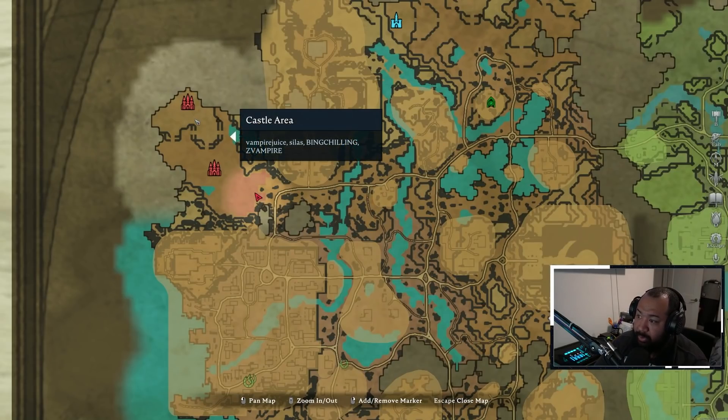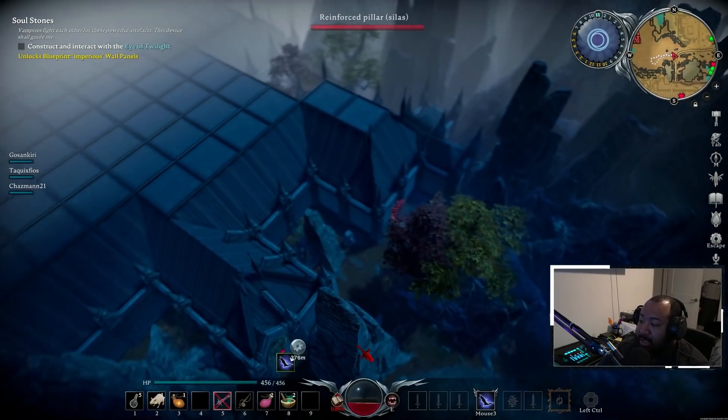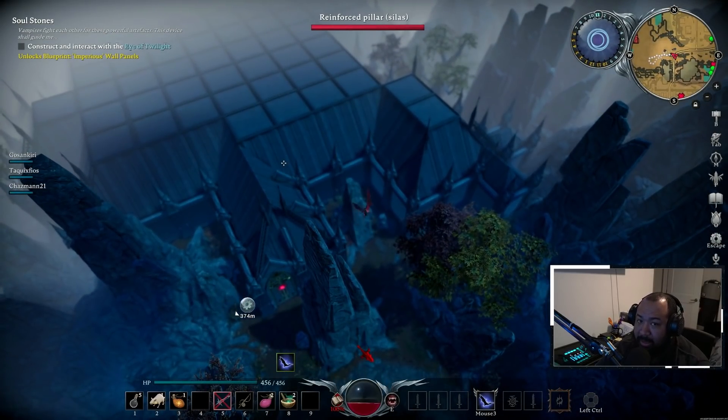So even if you're a duo crew, this could work out for you. Make sure that you guys take advantage of this if this area is open on your map, cause it's pretty dope. For those of you guys who don't know what honeycombing is — if you Google honeycomb and you see the shape, that's essentially how you're going to be building your base.